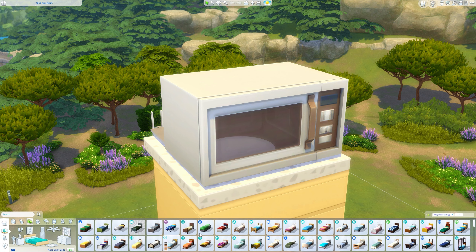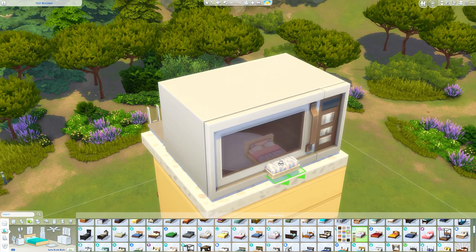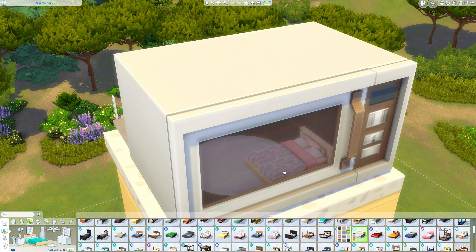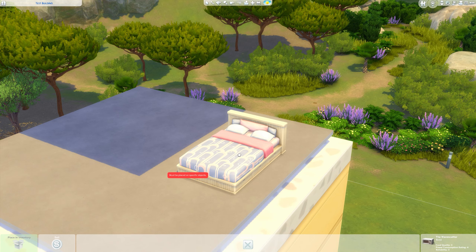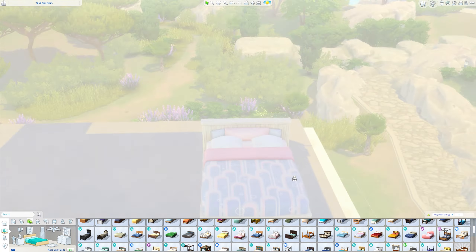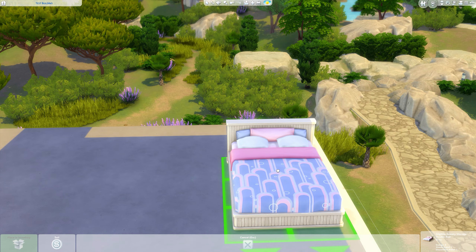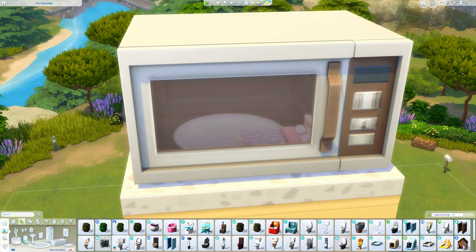Now it's just a case of adding everything you want in here. We'll add a bed — a double bed fits in here just fine. If you need to click on things inside but it keeps clicking on the microwave instead, just zoom right in and the microwave will disappear so you can see inside and adjust things as necessary.